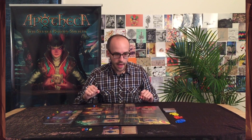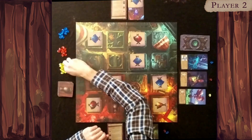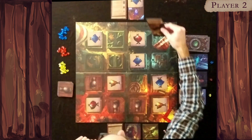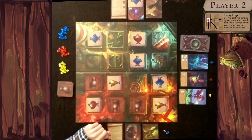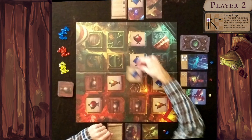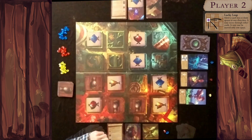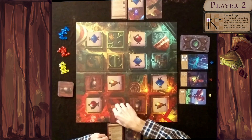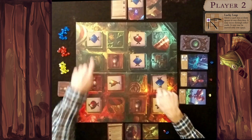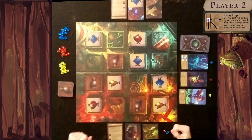The second player is in a bind. He turns in three gems for the Wild Hire — the top card of the Apothecary deck — and gets Lucky Leap. Lucky Leap lets you take a potion and hop it two or three spaces in any direction: horizontal, vertical, or diagonal. He leaps a face-down potion to block the Owl Swoop the first player was planning, since you can never have two potions in the same space.